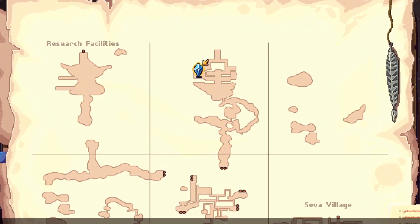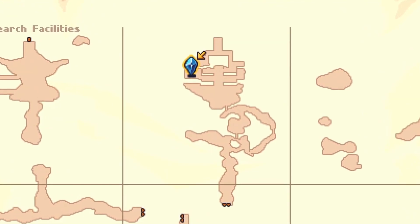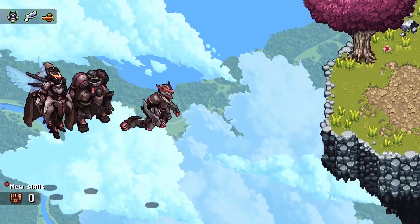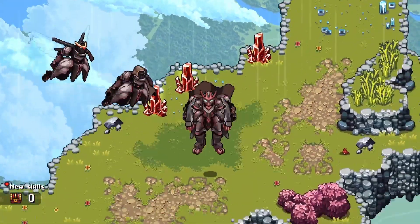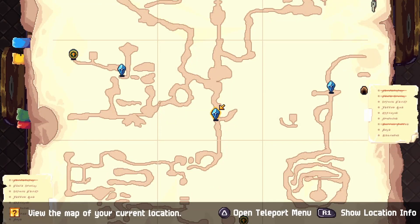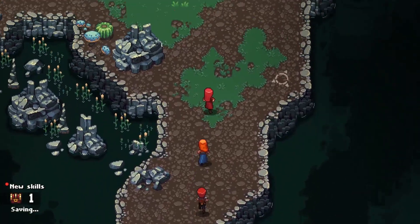Next you'll want to go to Shambhala and follow where I go for another four nodes. And lastly, once you have access to Orgain Grottoes, follow the path that I take for another five nodes.